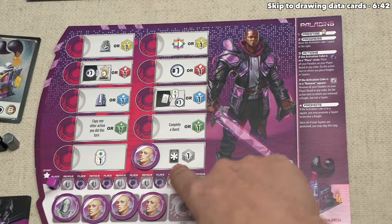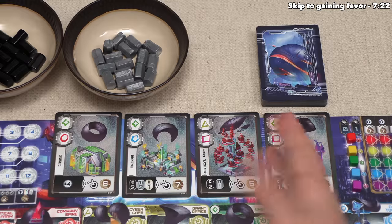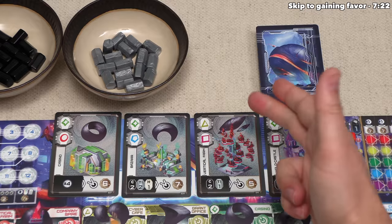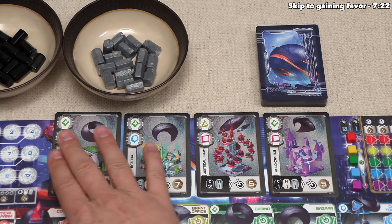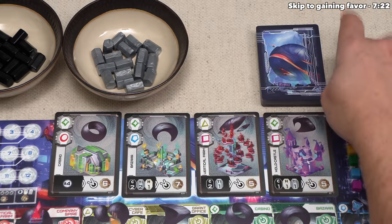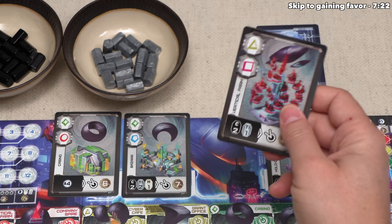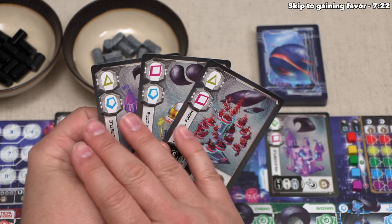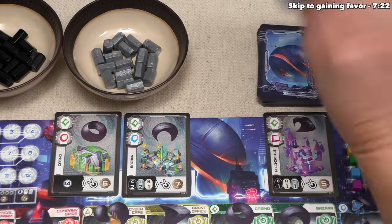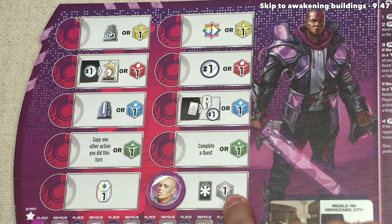Let's start by placing a squire here. The difference between a squire and a knight is that the squire will not activate again on our next turn. This action says we can draw any data card and take one favor of our choice. We can take any face-up data card — the asterisk icon means we can choose any of these, whereas a question mark icon would mean taking a random one from the deck. I think this is a great data card for us, so let's draw it. We started with two data cards, and you can have any number in your hand. After drawing, we immediately refill the display so there are always four cards available.